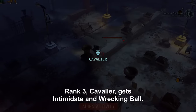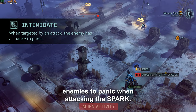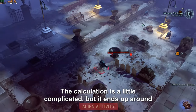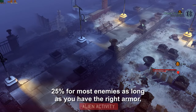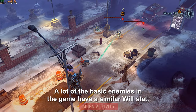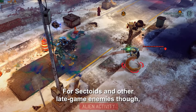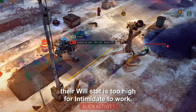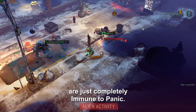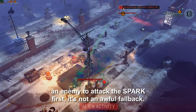Rank 3, Cavalier, gets Intimidate and Wrecking Ball. Intimidate is a passive that gives a chance for enemies to panic when attacking the spark. The calculation ends up around 25% for most enemies, as long as you have the right armor. A lot of the basic enemies in the game have a will stat varying between 50 and 75 depending on how late in the game you are. For sectoids and other late game enemies though, their will stat is too high for Intimidate to work, and certain special enemies like the Chosen are just completely immune to panic.